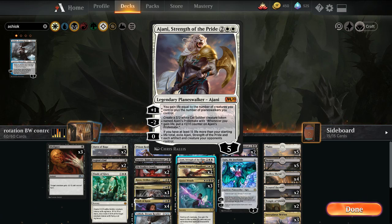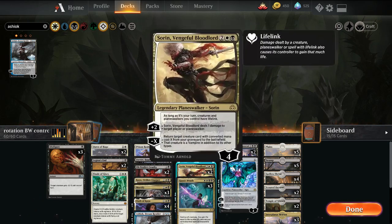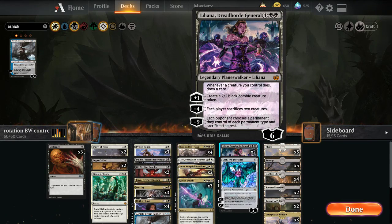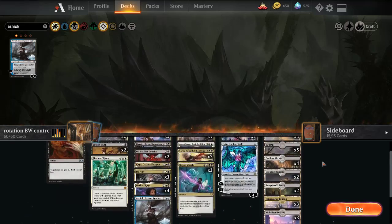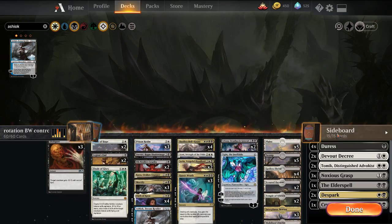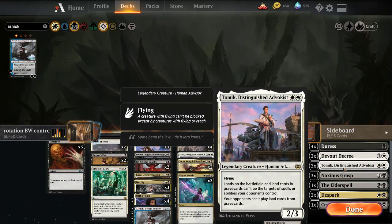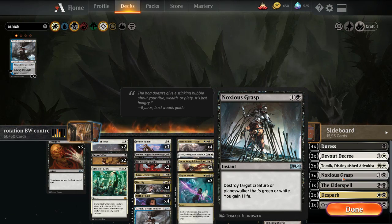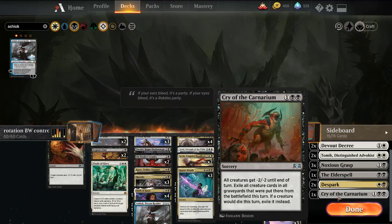Ajani is something I want to try out — we gain a bunch of life in this deck so the minus two might be useful. It does have a kind of board wipe effect with the zero. Sorin gives our Bellhaunts lifelink, can bring back a Bellhaunt, and can hit a Teferi if need be. We have two Lilianas — makes tokens, draws cards, forces opponents to sacrifice things. Ugin is a one-of catchall removal. The mana base is pretty standard with duals, Interplanar Beacon to gain life, and some Mobilized Districts as blockers and attackers. On the side: Devout Decree vs red or black things, Noxious Grasp for color hate, Elder Spell vs planeswalker decks, Despark vs big stuff, and Cry of the Carnarium vs Scapeshift or aggro.